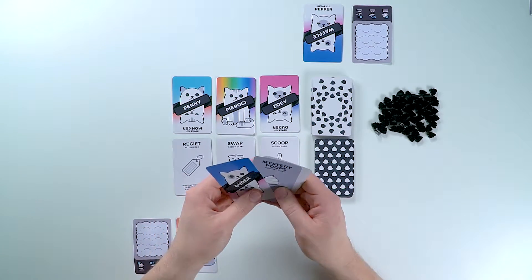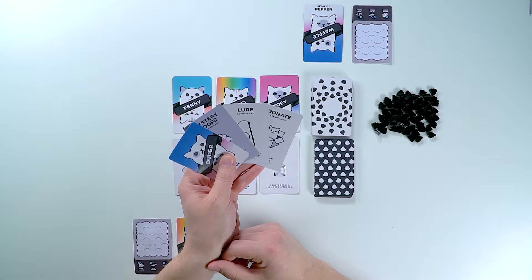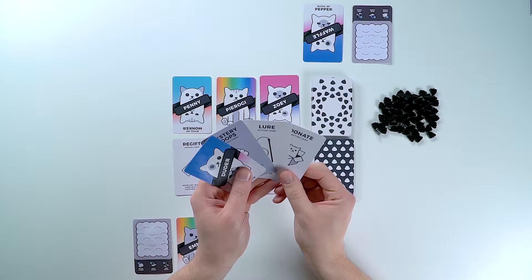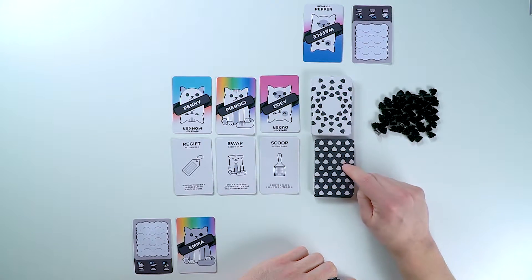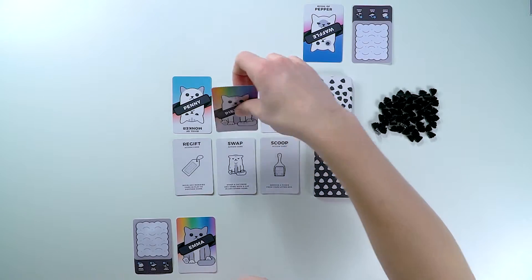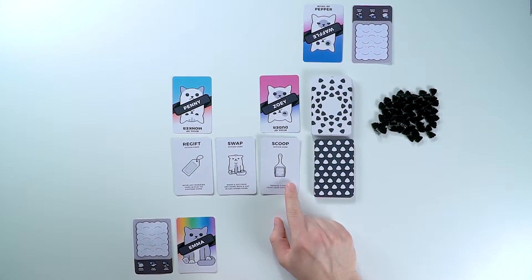To start, I will be going first. In my hand, I have four cards. The very first thing you're going to do at the start of your turn is draw until you have six cards in your hand. You can draw from any of the face-up cards here in the pet shop or the top card of either deck. So to start, I'm going to pick up Pierogi, put him in my hand, and then I get one more draw. I'll take this scoop card.